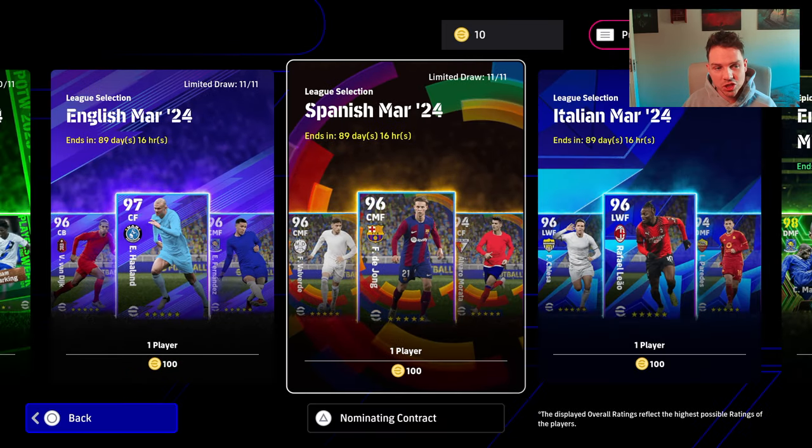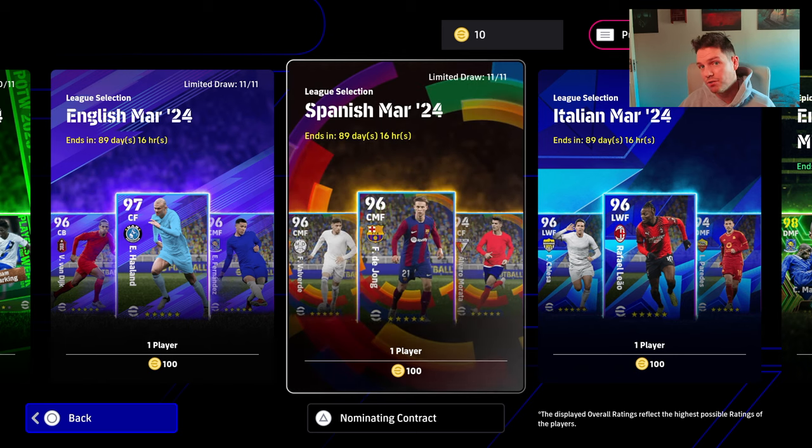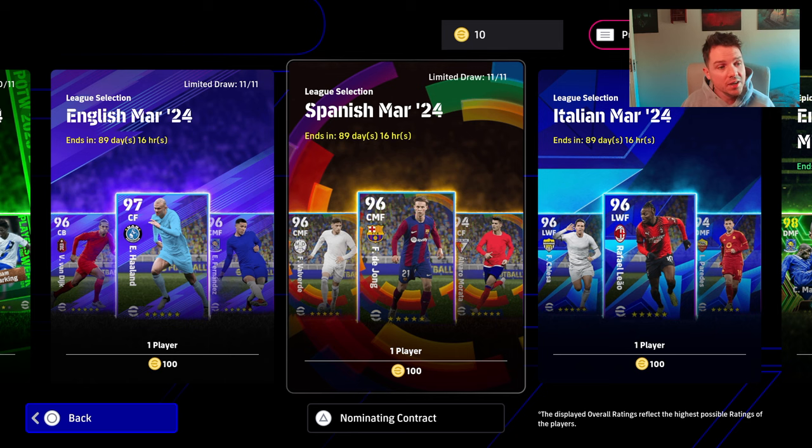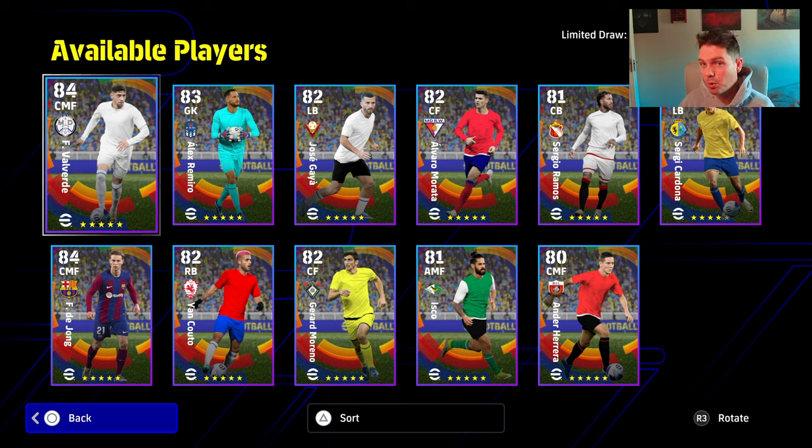If you missed my English League selection, these players are very similar — probably about 95% when you compare them to their GP versions of the cards, which you can get for GP. But obviously people that are buying these are looking to get players for coins rather than grinding for GP. So we've already covered the English pack, but I will say that these are disappointing packs and disappointing players.